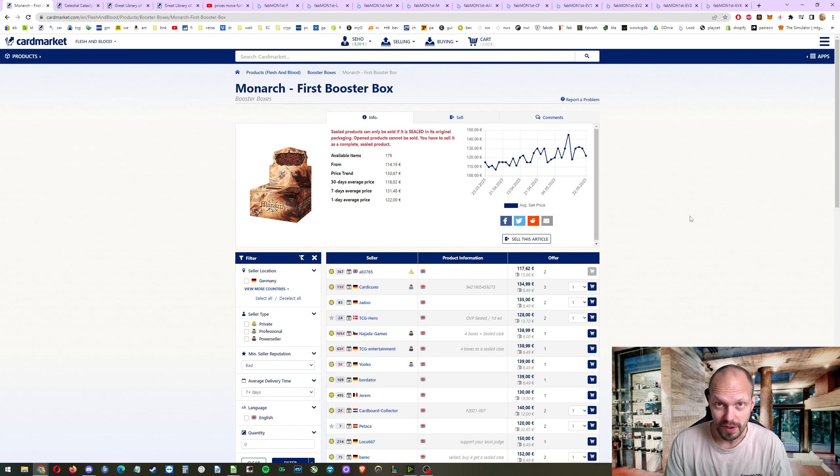Hello everyone and welcome to another video. I finally finished all the data and the graphs for my first edition expected value video. Today we're going over Monarch — sit back, relax, go get yourself something nice to drink. This could take longer than usual because it's the very first time I've had to get the precise pull rates. Expected value means: if I open one box, how much are the cards worth inside on average? I take Card Market low data prices.